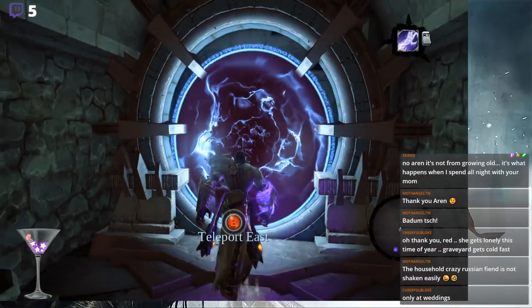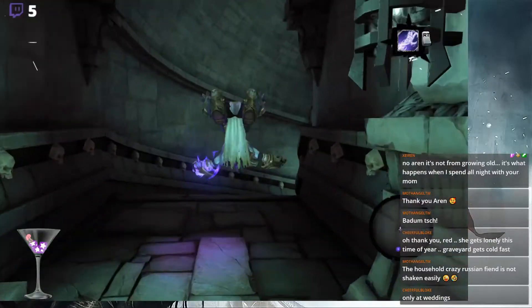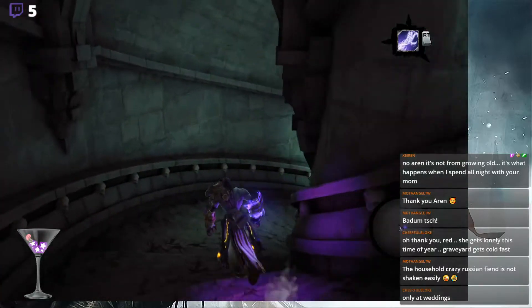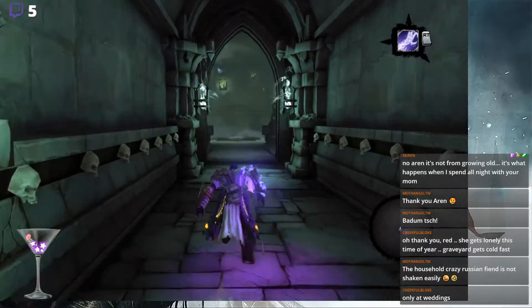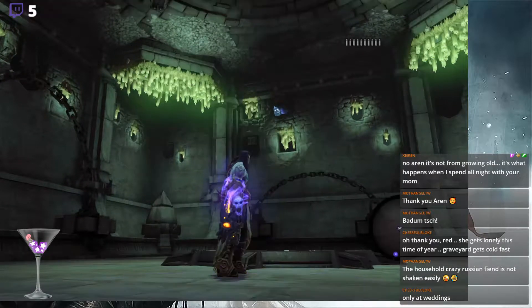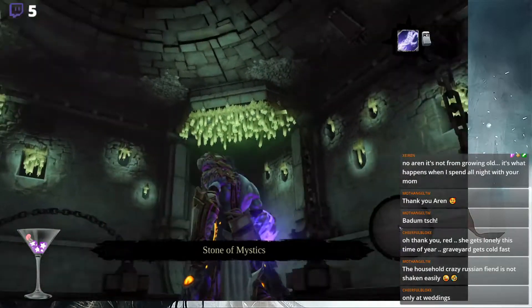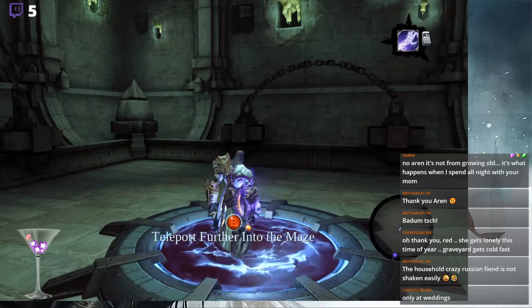East — only at weddings. What makes you shaken easily at weddings, if I may ask. Alright, here we go. This is getting moody, isn't it? Upside-down candles — also there's a stone bite there. Just upside-down candles that are somehow lit. How much more goth can you get? Let's see what this level has in store for us.